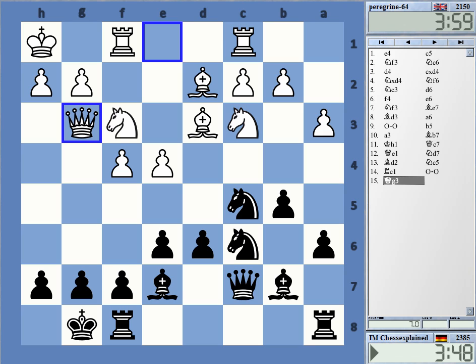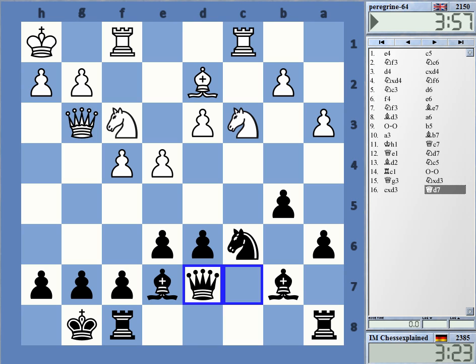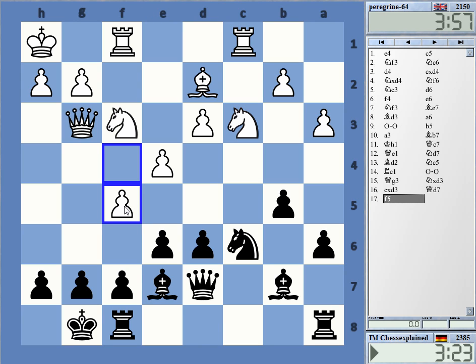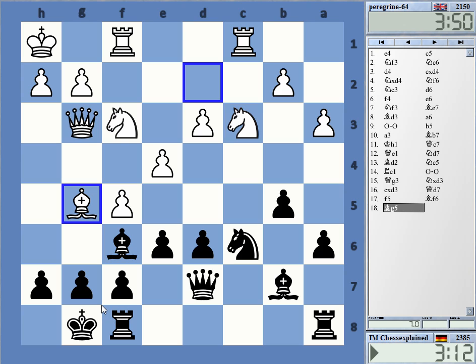It all looked very normal. I took this and went queen d7. Now I was thinking f5 is what he should try — that looks like the most consistent follow-up to the earlier play. My idea was bishop f6, maybe king h8, but bishop f6 was my main move. Then bishop g5. Slightly awkward.